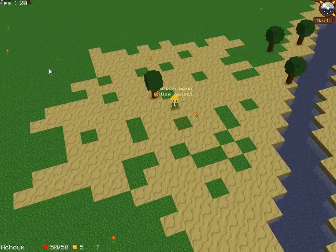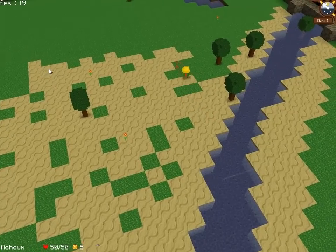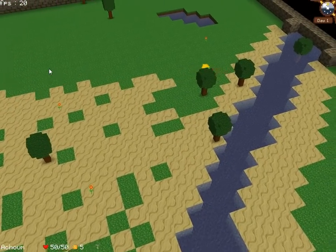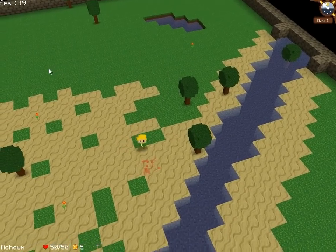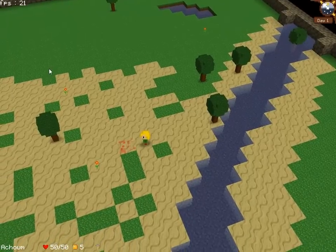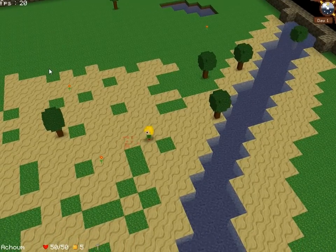Ok, this is the world. And as you know it — oh, there is a tree in the water. Ok, don't care. The world is crossed by a river. At both ends, the river has an endless generator of water, which means you will always have some water available.